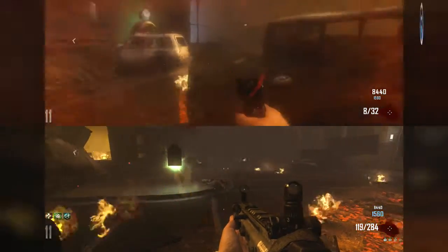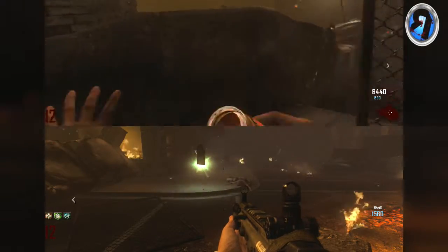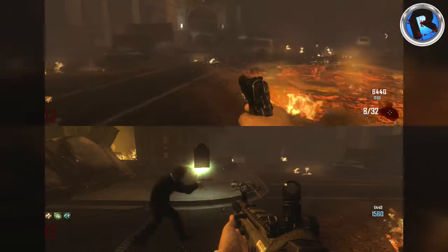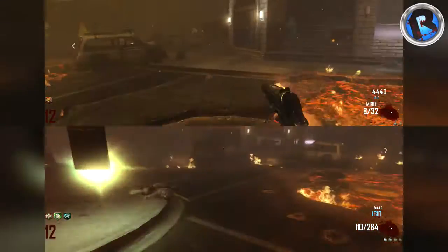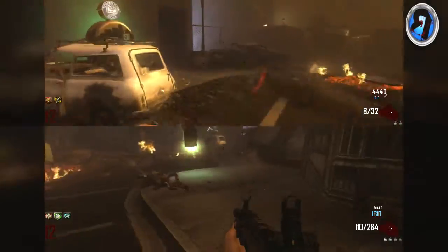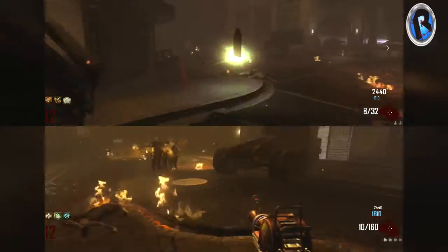When you come back, grab the perks you haven't gotten yet — for example, Double Tap and Stamina Up. Once you get those two perks you didn't have before, grab Tombstone again, go back and grab your Tombstone marker.